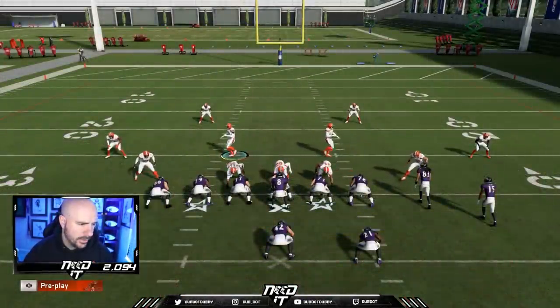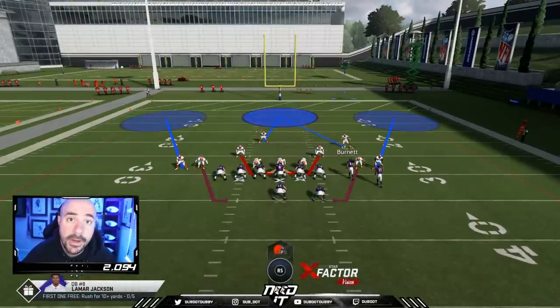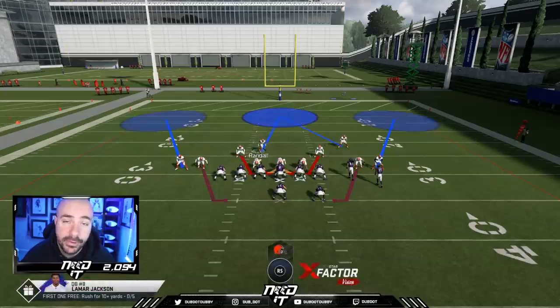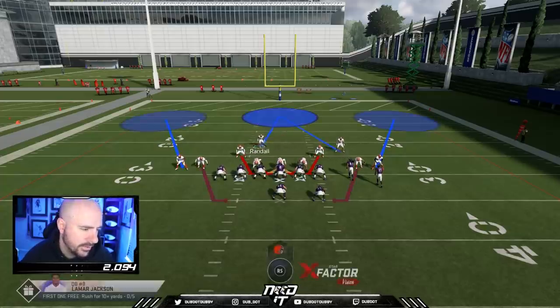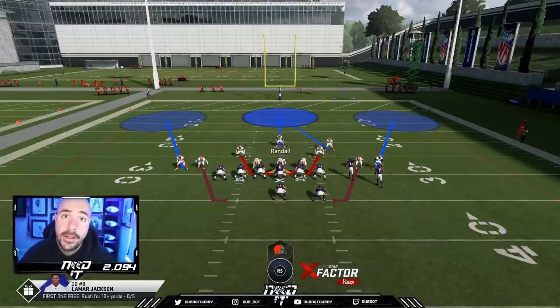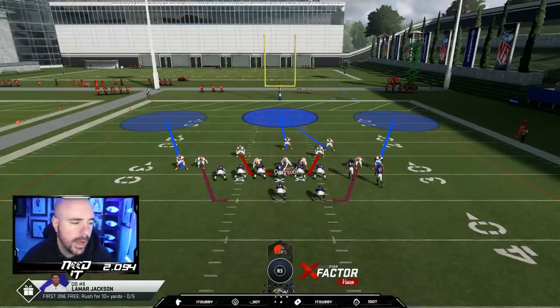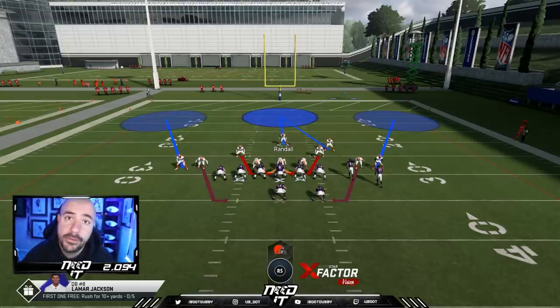Now we're set up. The key to this — what I have in Mut — is Night Train Lane at safety with four abilities: he's a 99 overall with Lurker and Universal Coverage. And I have Calvin Johnson Golden Ticket, who is the must-have Golden Ticket, with Lurker and Universal as well. I switch off on who I use at my safeties. The third ability key to defending this is Myles Garrett at D-Tackle. He has four abilities and 91 speed, plays D-Tackle. Because we're blitzing this many people, Myles Garrett gets a one-on-one and will shed the center and almost beat the free rushers to the quarterback. Those three abilities are the ones you want on defense.